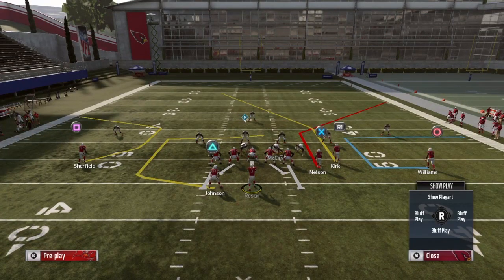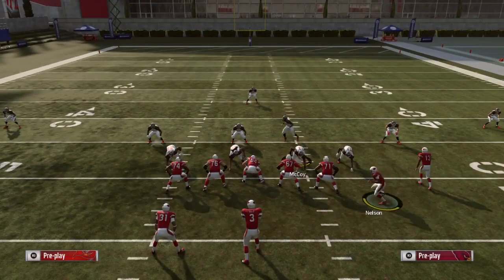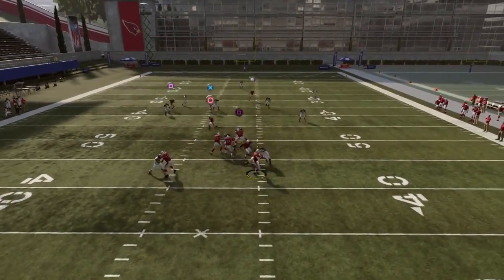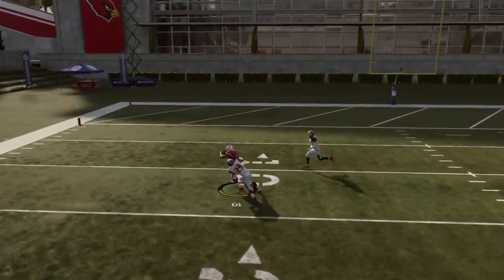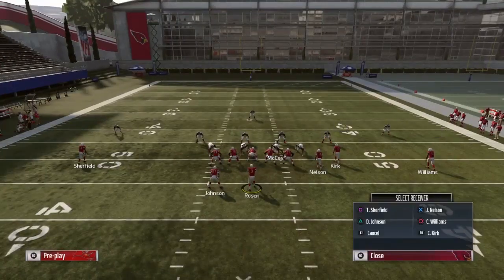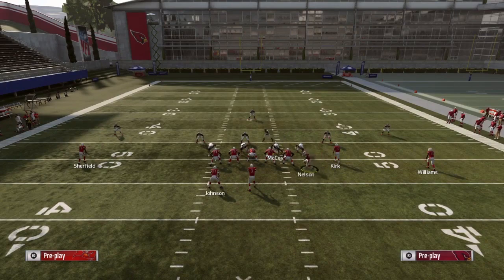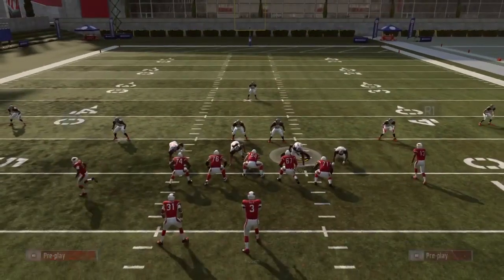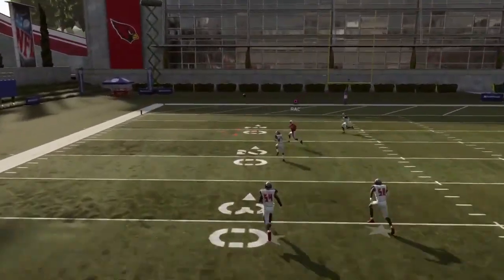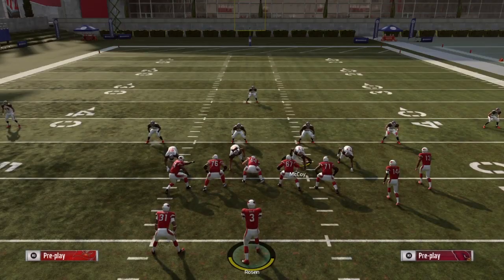Let's run that play one more time just to show you it's pretty consistent. We've got our play set up — motion snap. The main thing you need is pass protection. That was a little too close for my liking; I probably should have thrown it a little earlier. If your opponent was to click on that, it would have been picked. But you see he was wide open on the play — we just weren't able to complete the pass.